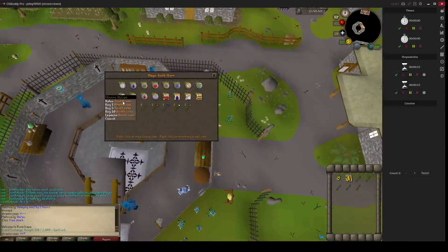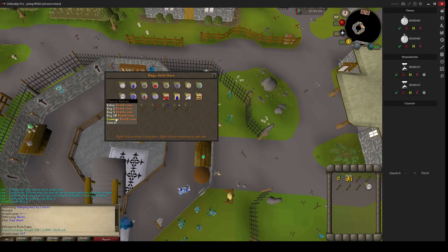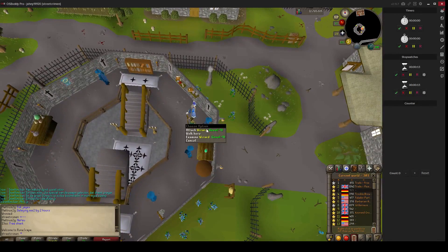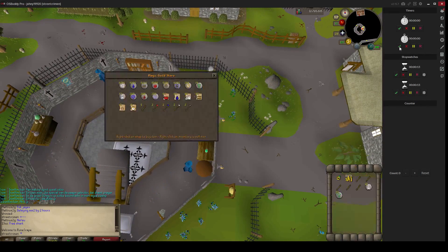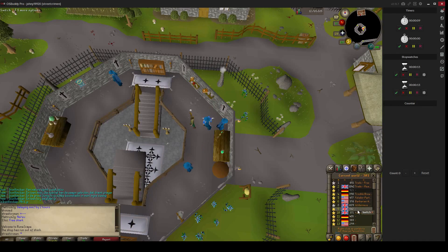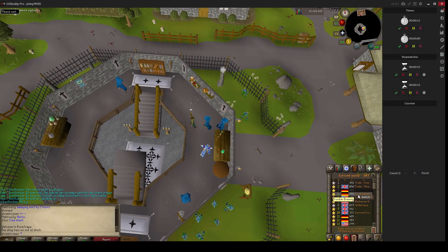We buy the Battle Staffs, Death Runes, and Nature Runes in each world, and then hop to another world and just keep doing it. I'm going to put my timer on and do each world for 10 minutes, then show my stats and the actual profit I made.